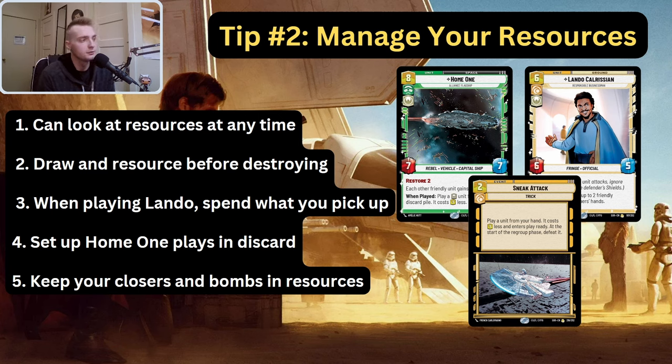If you have two of a certain card in your resources, you're probably not going to see the third. Second sub-tip: draw and resource before destroying your resources. If you do Han's ability on turn one to resupply, you enter the regroup phase with four in your pile. Draw your two cards, resource the one card from your hand that you want to resource, and then destroy. What you want to do is set up things like Home One in your discard pile — that's the big thing.